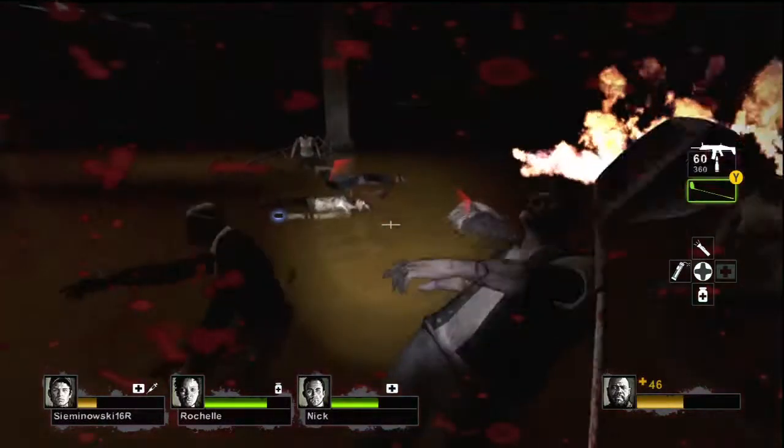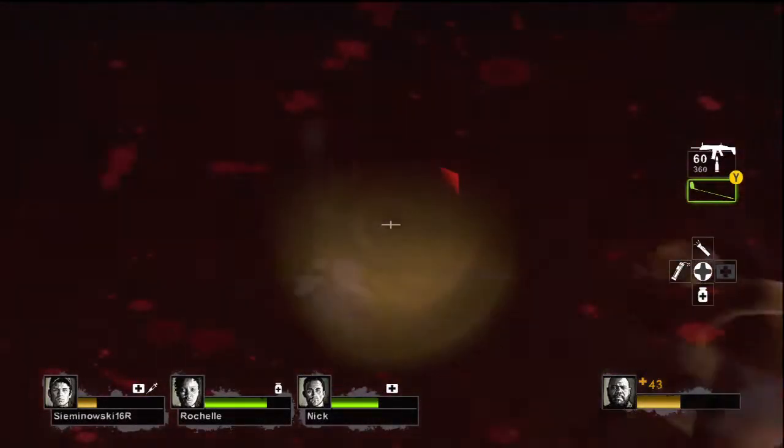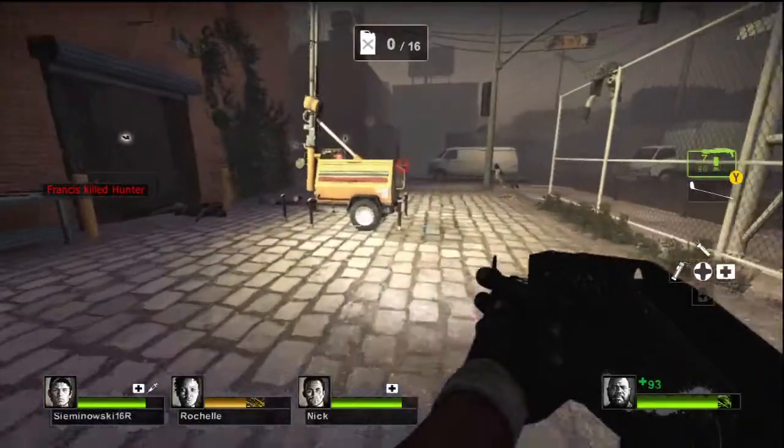But anyway, we kind of get in a bit of trouble here, but managed to set a bunch of zombies on fire and kill them. That was the tough part in the second chapter.